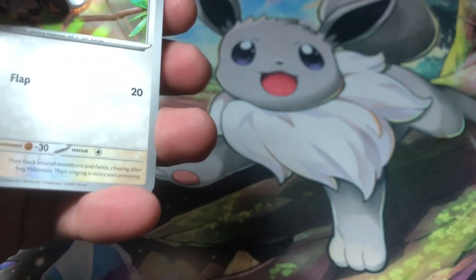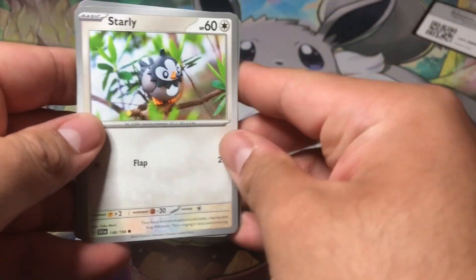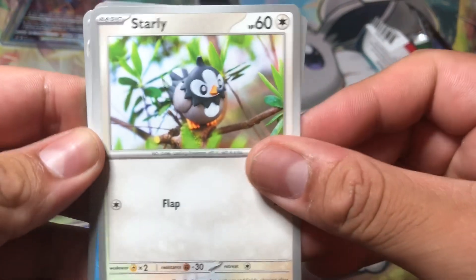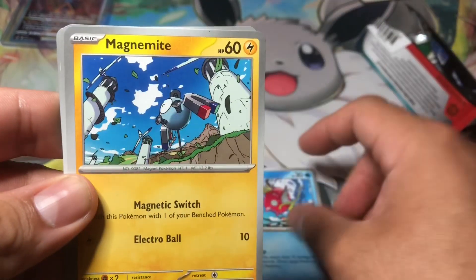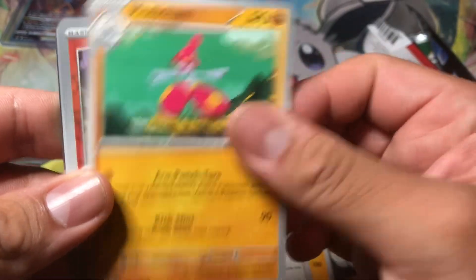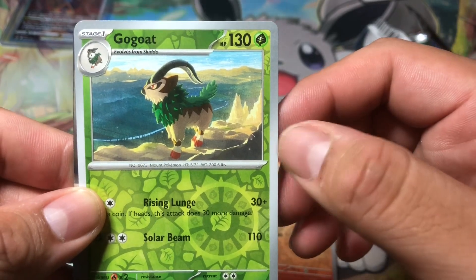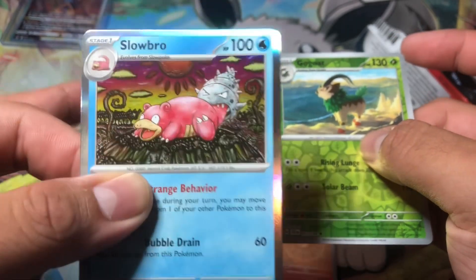This is a new set and I'm excited for it. Code card, and the last card is the energy card. Alright — Starly, Magikarp, I love Magikarp, Magnemite, Stonjourner, Penny from the game, Medicham. Reverse Charcadet, pretty cool, I like that fire energy going on there. Gogo, Leaf Energy, and a holographic Slowbro — very nice, I love the artwork on this.